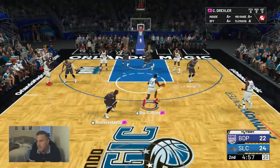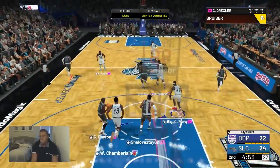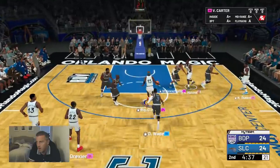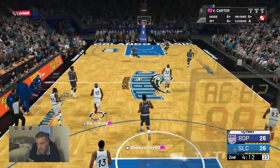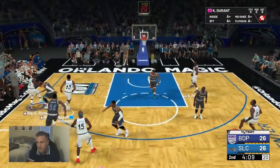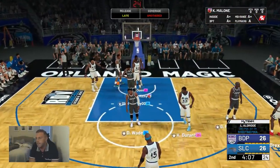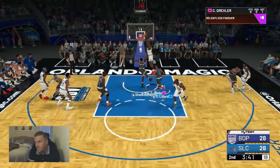We gotta leave the bench in because Penny is exhausted. Oh, Clyde the Glide — watch him fly! Alright, let's go Clyde. Looking up to Vince Carter — oh, VC getting fancy! I mean, this guy is pretty good. Never underestimate the team — this guy actually knows what he's doing. Oh, that's too fast for KD. KD getting nailed. Alright, Clyde the Glide Drexler coming up.